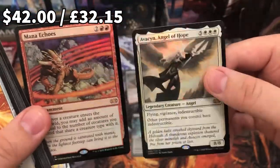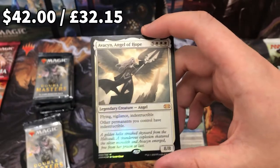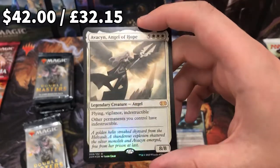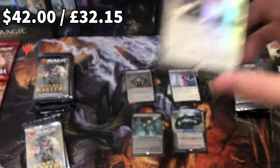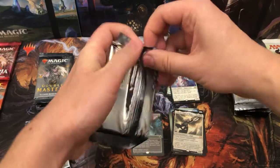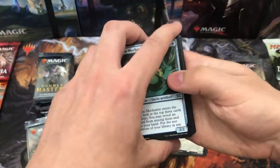This is because it's my birthday, isn't it? This is absolutely amazing. Avacyn, Angel of Hope foil! Oh, Steve on Instagram — Steve and his lovely wife Abby will be loving this right now. That is amazing. I literally can't get over it — it's going to go downhill from here, isn't it? I swear the money's already nearly made up in these first few packs. That's just insane.